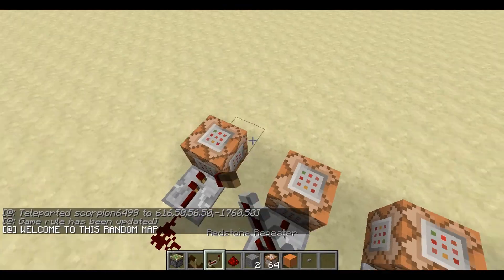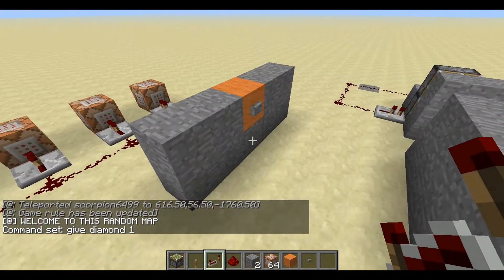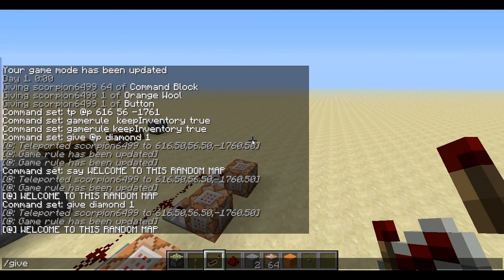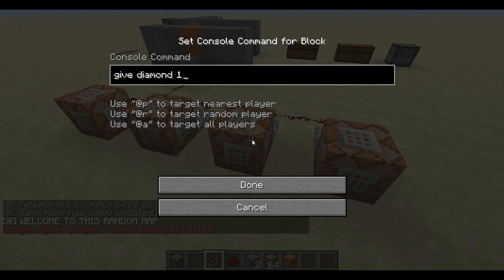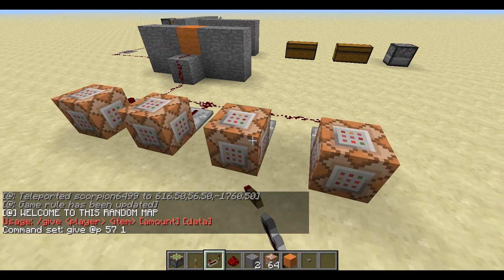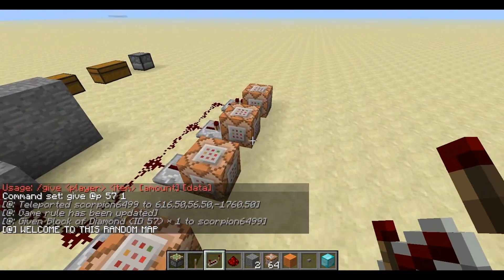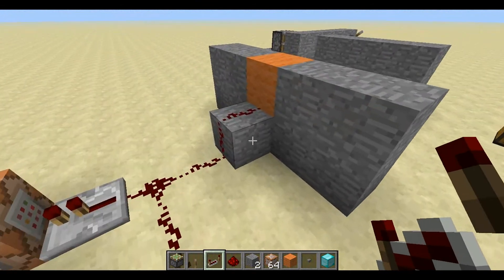The slash give command — I think it's just 'give' not '@p' for next player — or actually wait, it is 'give @p' for nearest player, then the item. For diamond I'd use item code 57, that's a diamond block, with amount 1. It didn't work because you need to use the correct item code. Not Enough Items actually gives you those codes — that's what the 'code' feature is for.